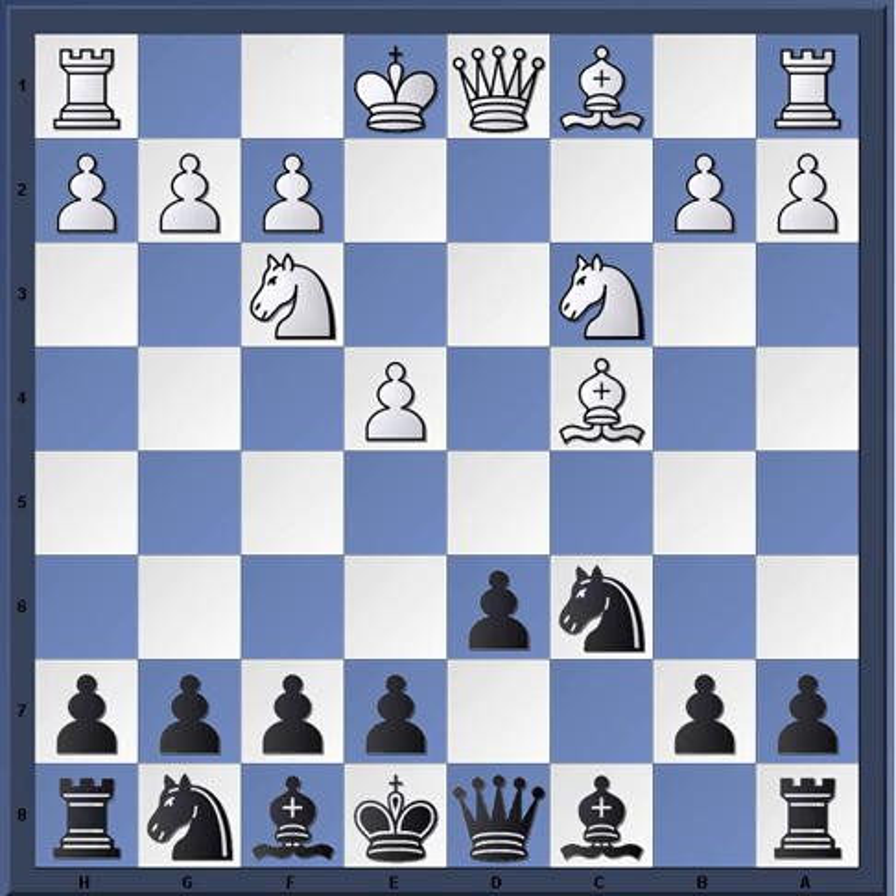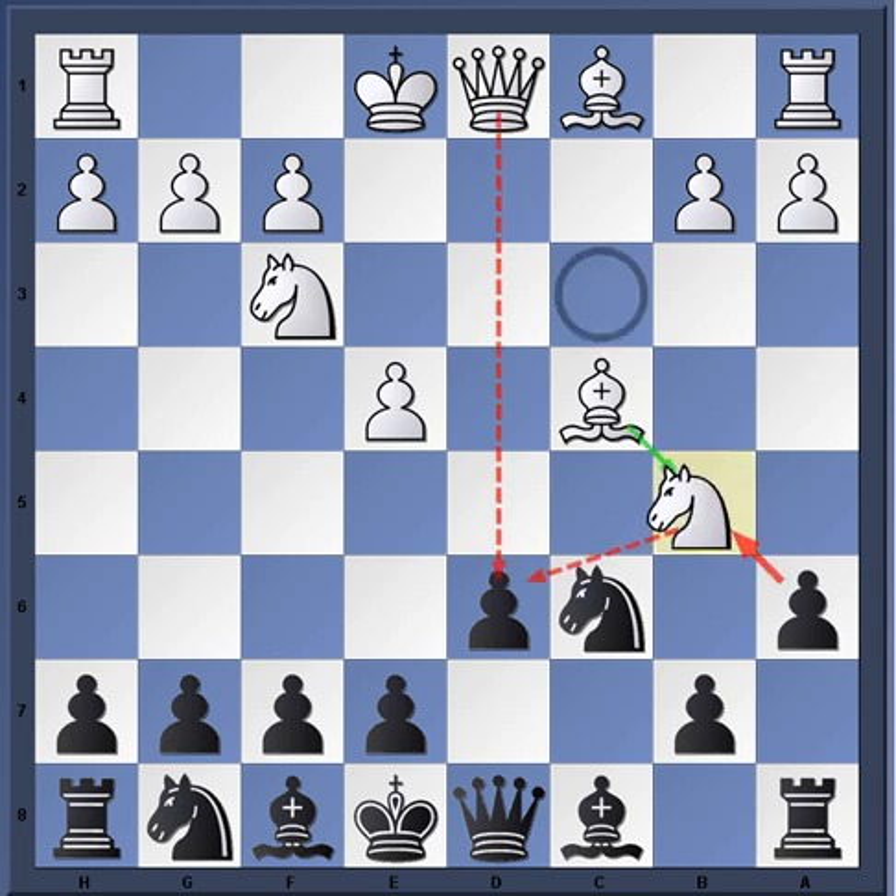This is the idea behind bishop c4. Remember, black wants to be able to play the bishop out to g4, but you have to be careful. So now a6 is played, which prevents - in certain variations - the knight from coming to b5.